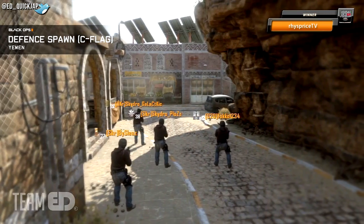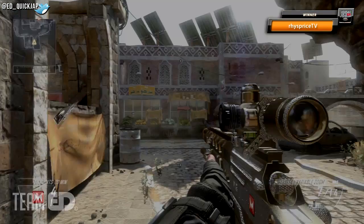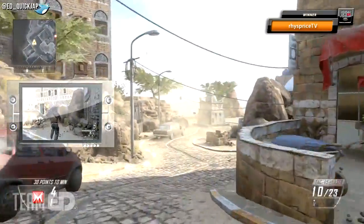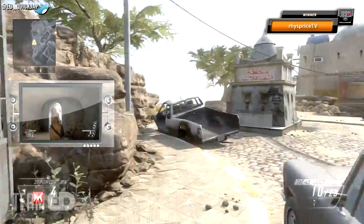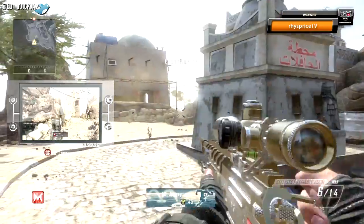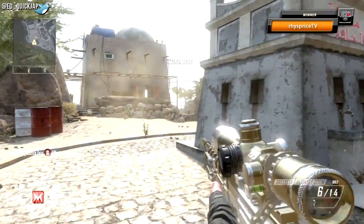Now I'm going to show you a few first blood spots for the defensive side spawn, near where the C domination flag is. This first kill is really good if you spawn on the furthest left hand side of the pack, because that means you can run to this spot the fastest. All you want to do is run to the left hand side and stop just at the end of this broken jeep — from here you can see the enemies running out of that little tunnel on their spawn side, but you've got to be really fast to get this kill.